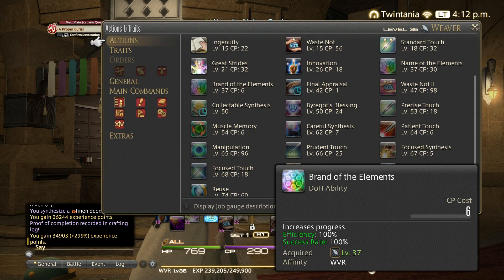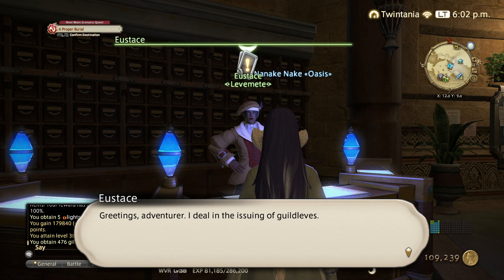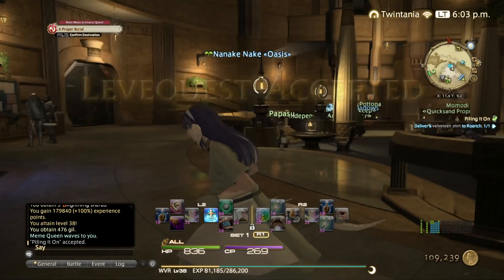I should also mention Leve Quests for leveling up your crafter — they're really quick and give an insane amount of experience. I'm level 38 and still doing the level 25 one and it's still giving me tons of experience. Just pick whichever Leve Quest has materials that are easy to craft, and do those.